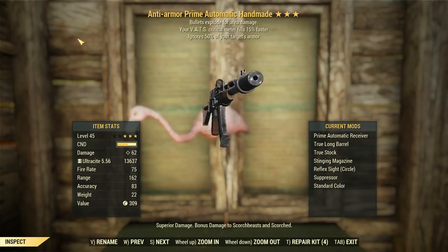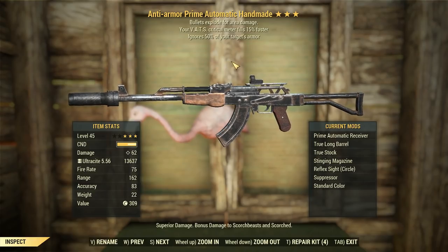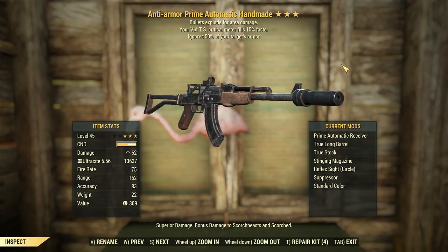Anti-Armour is obviously the upgraded Penetrating, Bullets Exploding is obviously Explosive, and VATs Critical Meter is only Double Damage with crits away from being Lucky.